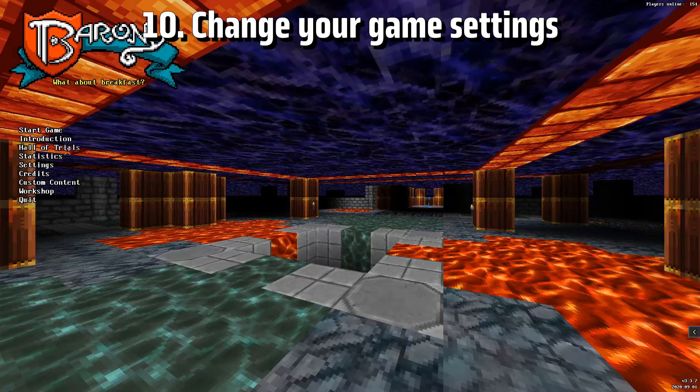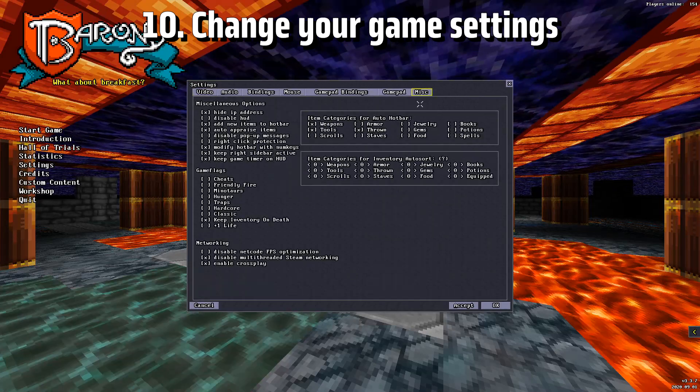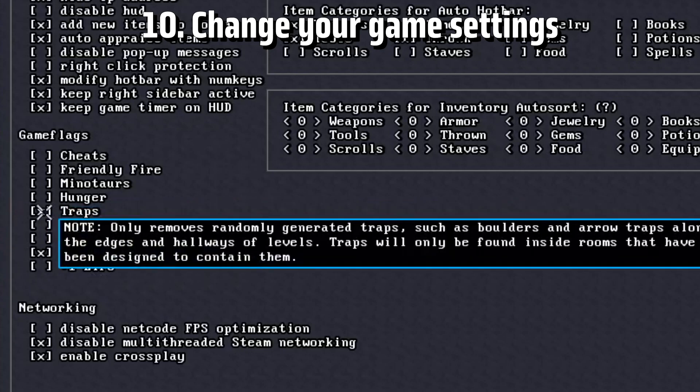If you find a general store in a level, make sure you grab everything in the level that you don't need and sell it to the shopkeeper.